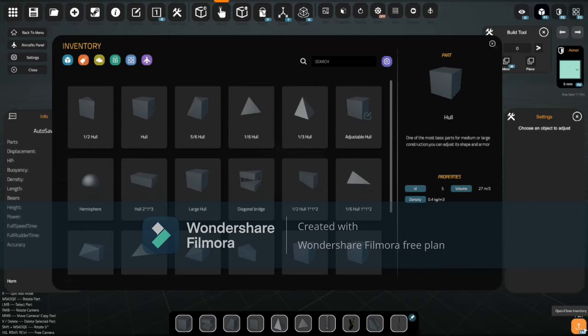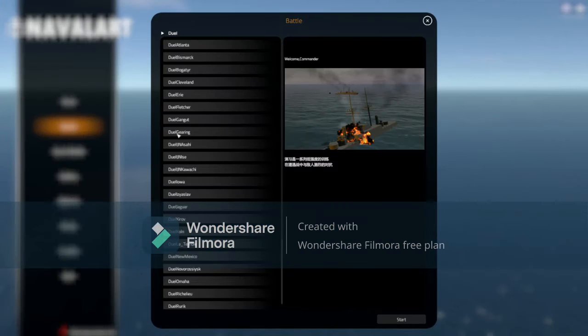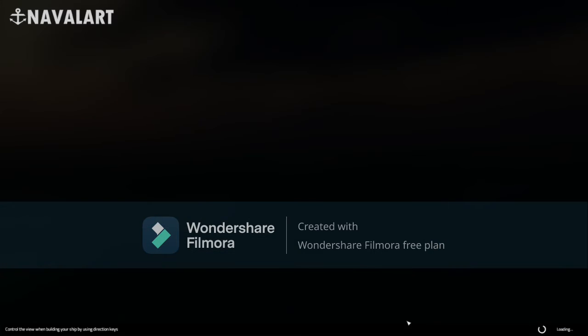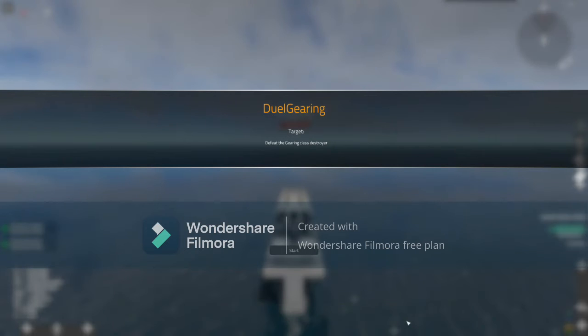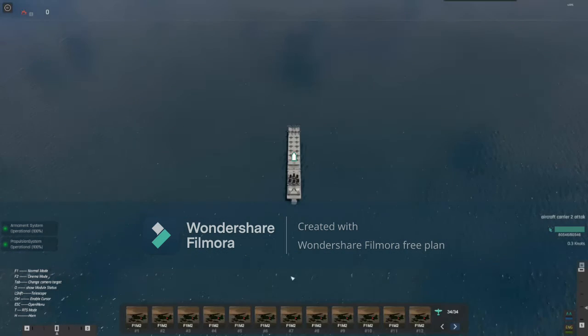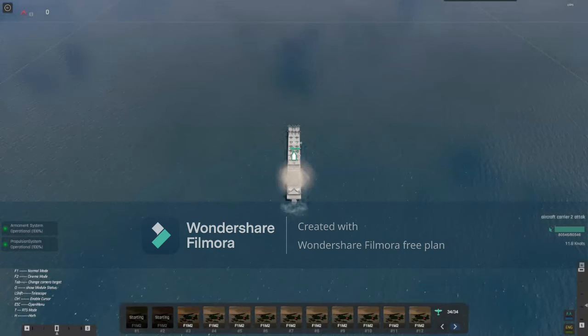Hey, what is going on guys, welcome back to another naval tutorial video. Today we're going to fight the Gearing class destroyer. We're going to instantly charge directly at the Gearing, and we gotta get all 34 aircraft into the air.